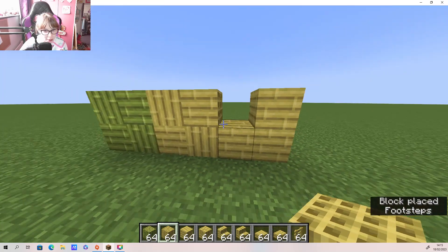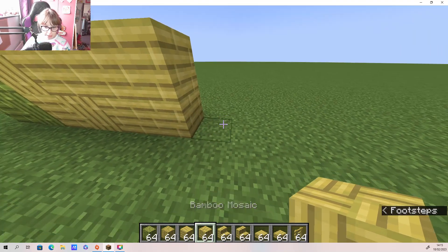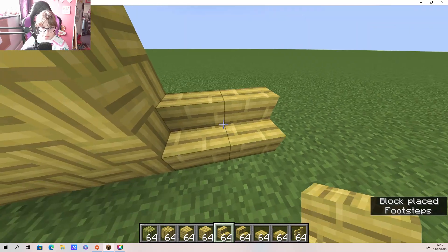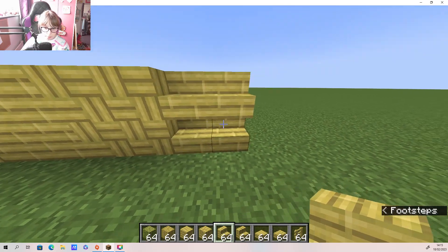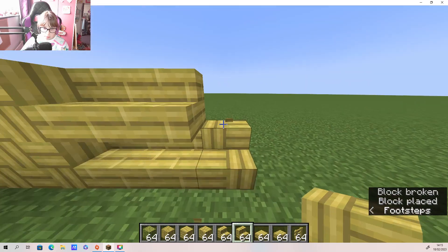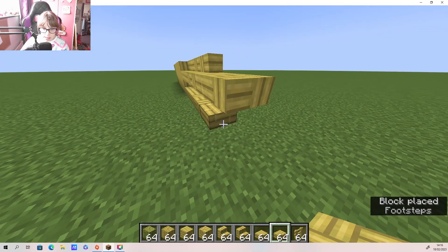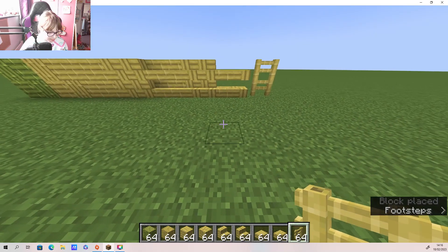Excuse me Mojang, what is this?! Okay, well, now we have bamboo mosaics - oh that's cool, I like that! That's like smaller variants but in one block. Then we have the bamboo stairs - they're actually quite nice. We have bamboo mosaic stairs, bamboo slabs, bamboo mosaic slabs, and bamboo fences.